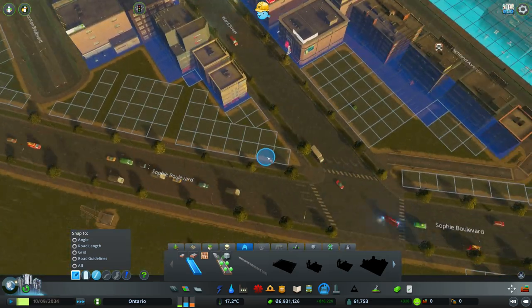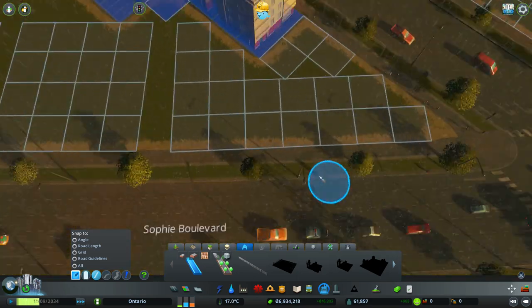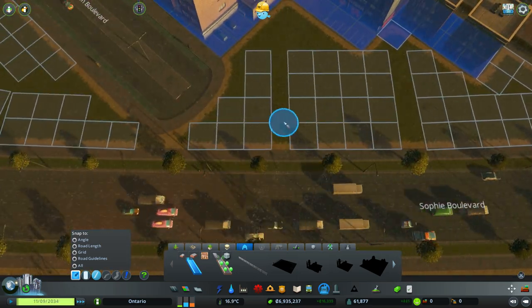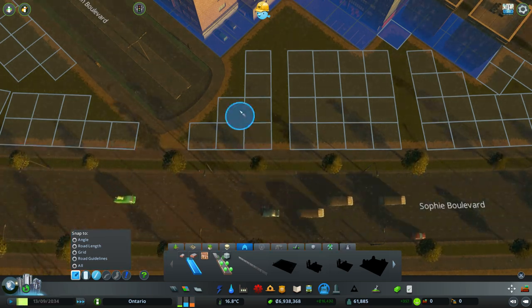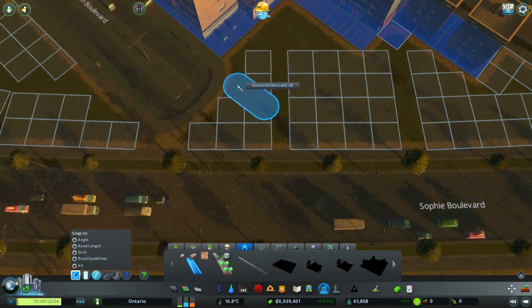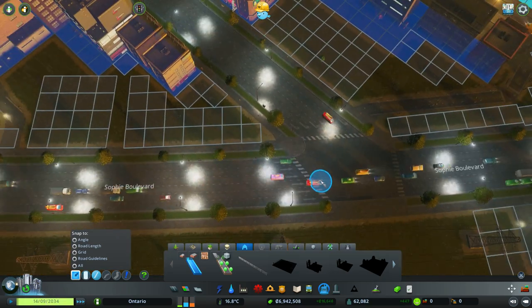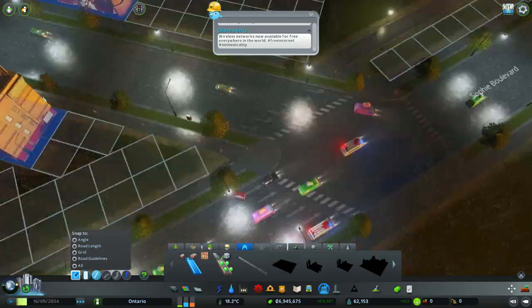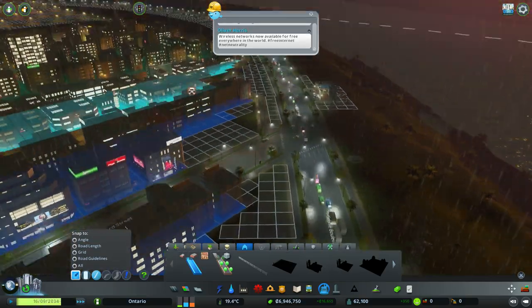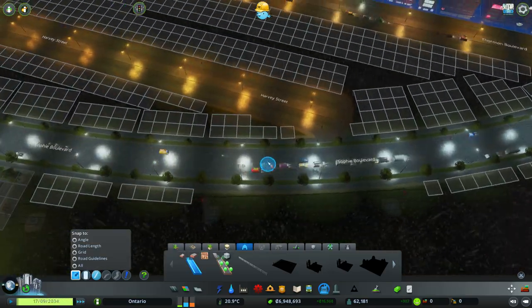There we go. That's part of that sidewalk, so we could kind of just go like this. I just want to attach this over here, kind of with this new road here too. It lets them kind of get around here too. Now one thing here is this is a one-way and it's pretty busy, but they're flowing pretty good. I'll ignore them for now, but you might want to fix that up too.